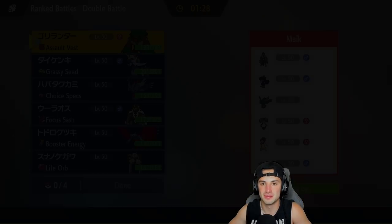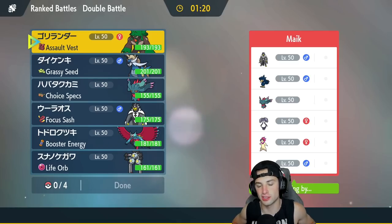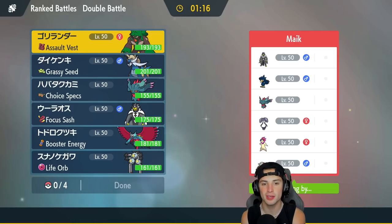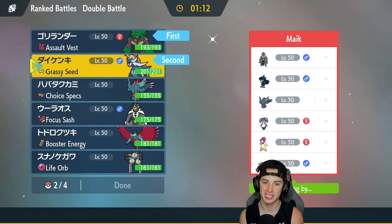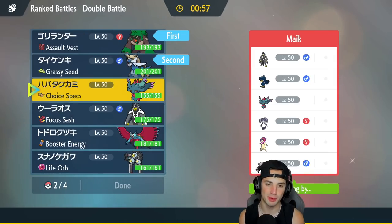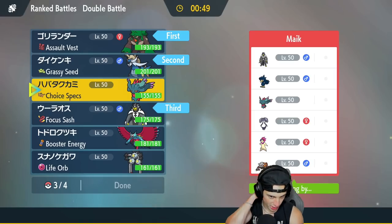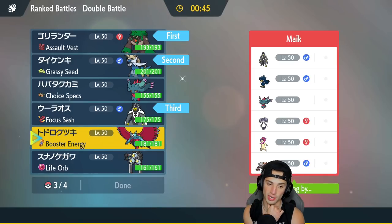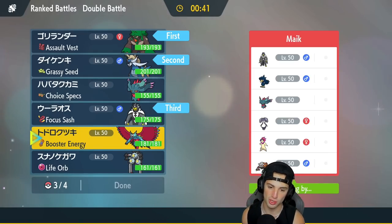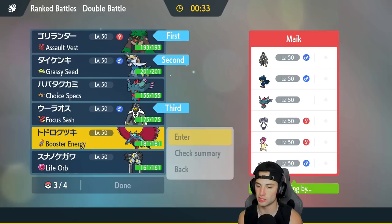Match number two — we're going up against a Hisuian Typhlosion, which is always scary because those things are really fast and can do big time damage paired with Murkrow. I'm going to go for the pledge here. We lost the first match — Rillaboom went to sleep and Flutter Mane was paralyzed from Dire Claw status conditions. For this match I'll lead Rillaboom and Samurott, bring Urshifu, and either Roaring Moon or Flutter Mane.